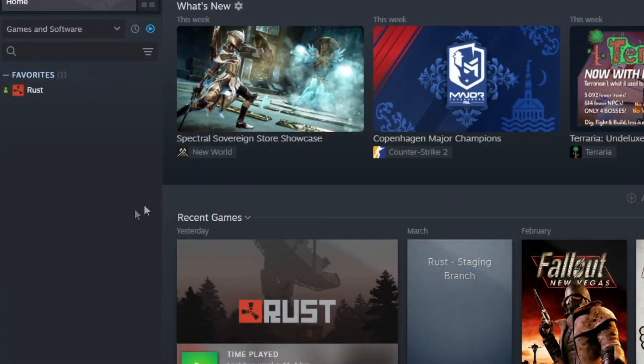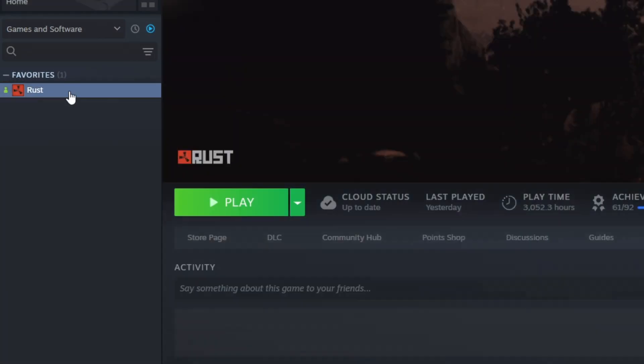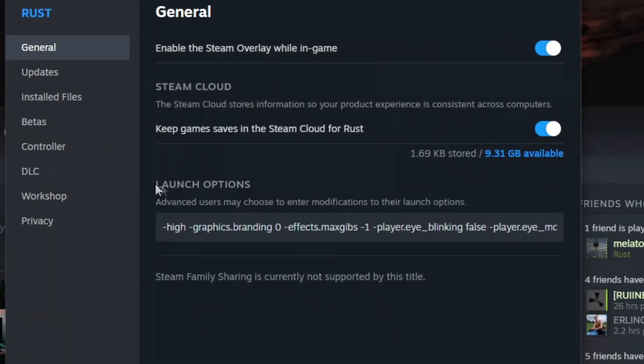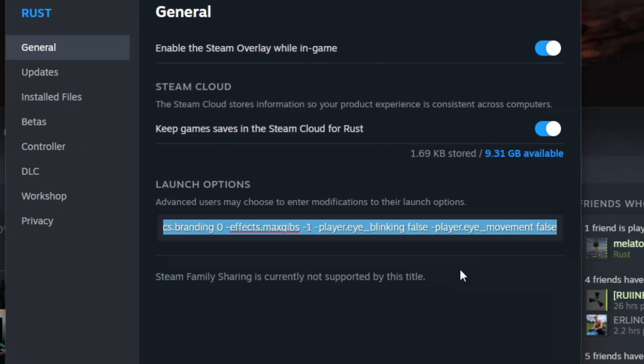I'd recommend setting some launch options for Rust. Go to Rust in your Steam library, click on properties, and this is where you can set some launch options. The launch options will be in the description below.